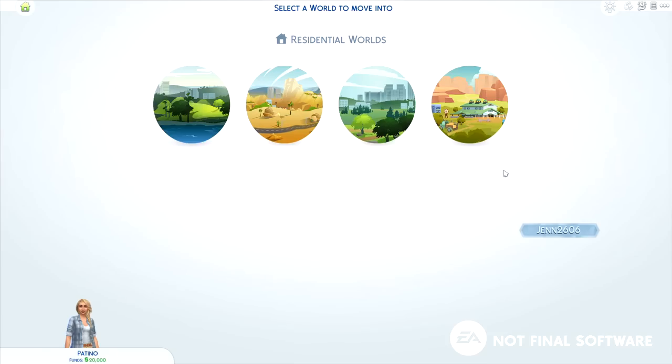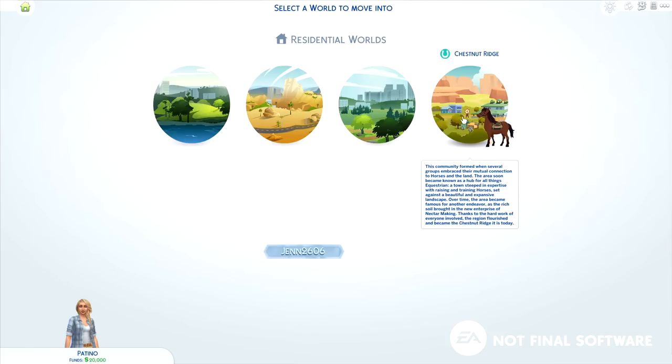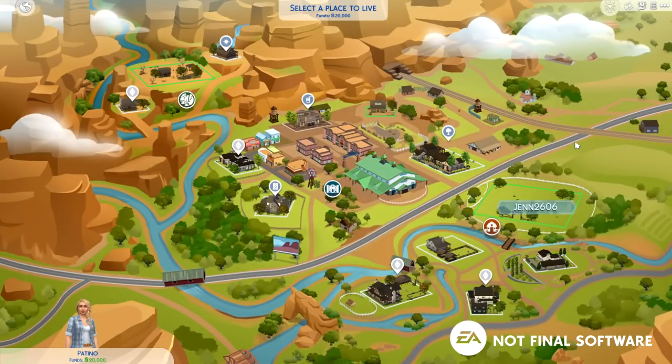Here we are in Select a World. This is the brand new Chestnut Ridge. The world description says this community formed when several groups embraced their mutual connection to horses and the land, becoming known as a hub for all things Asquarian — a town steeped in expertise with raising and training horses set against a beautiful and expansive landscape. Over time, the rich soil brought in a new enterprise of nectar making, and the region flourished into the Chestnut Ridge it is today. I love how part of the world has a more desert terrain with beautiful canyons and bridges, while down here it's more green and lush.